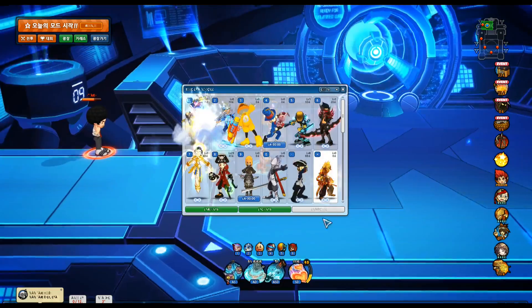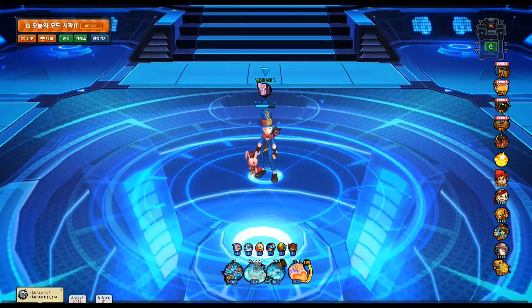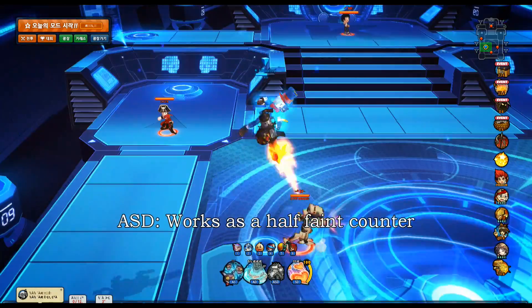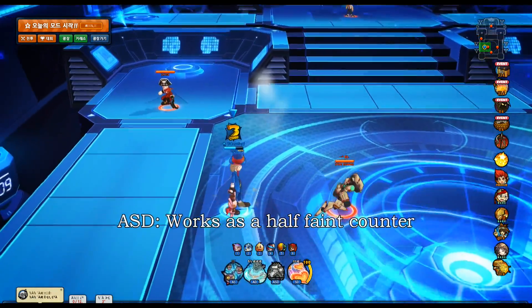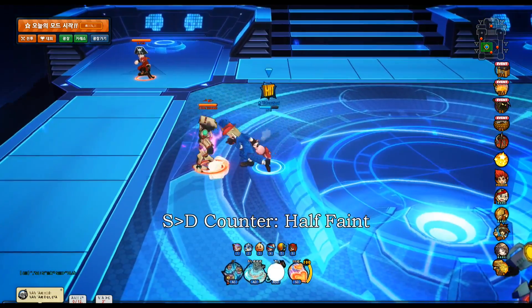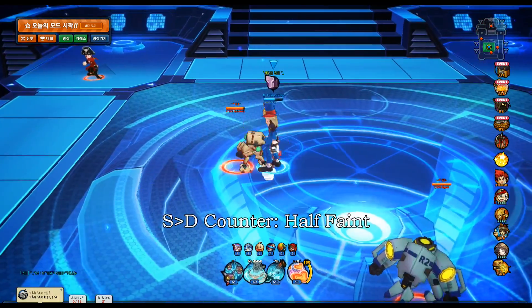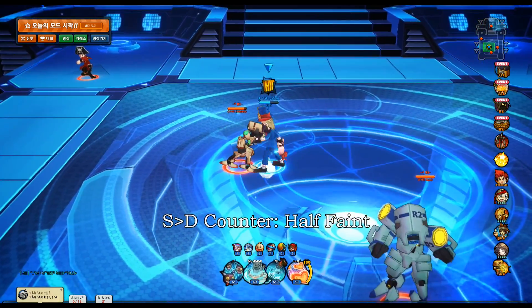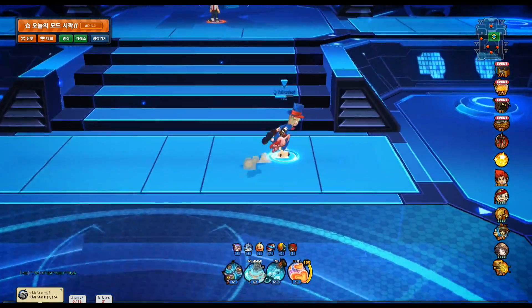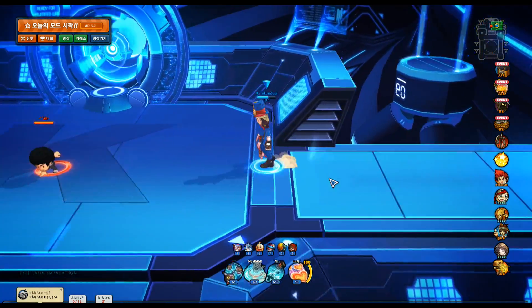Let's check out defensive properties with Alice, with our robot friends. Your armor works as a half-faint counter - really nice. You also have a counter attack which is a half-faint counter, so that's pretty nice. So: armor half-faint counter and simple counter half-faint counter. Moving on to skills.